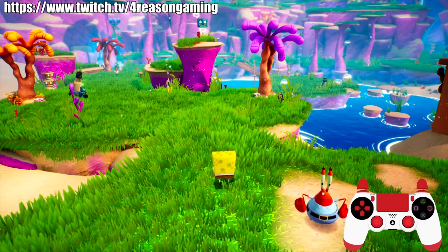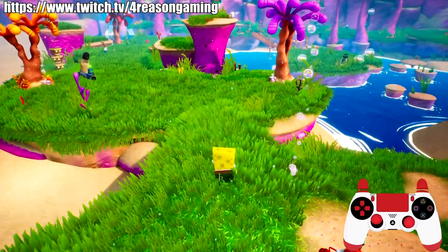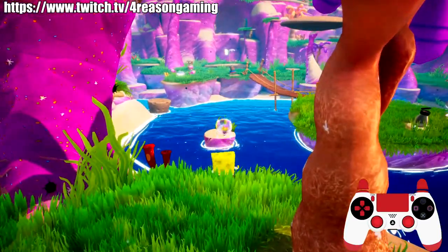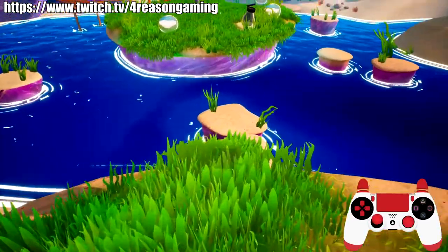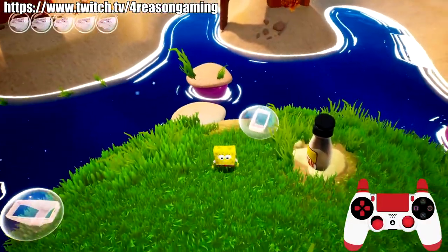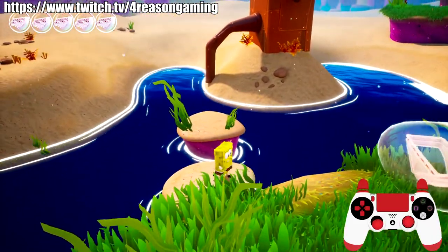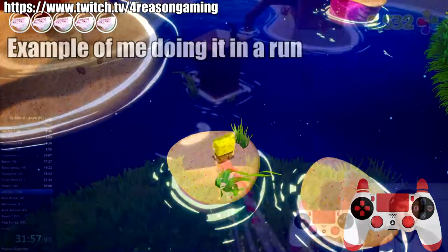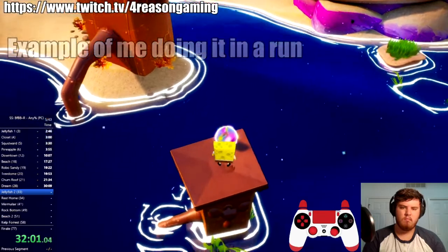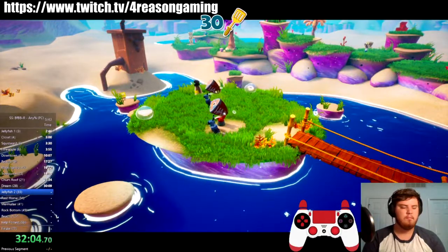For this next part you'll need the bubble bowl, so I'd recommend saving this section for after you get to the second hub. Over here are all the checkpoints — from right here you can bubble bowl and hit this one and then this one, jump over, then bubble bowl all the others. Optionally, jump on the final one and bubble bowl the little antenna sticking out — if you get it just right, it'll break, you drop right onto the spatula, skipping the animation. It's faster but harder.